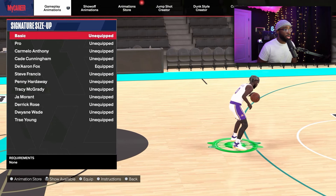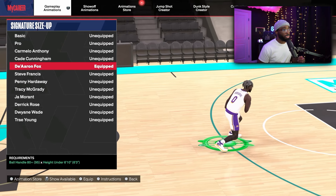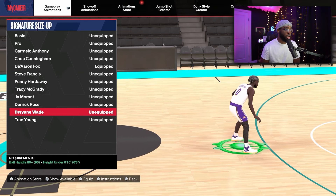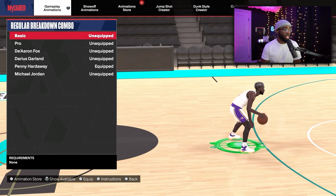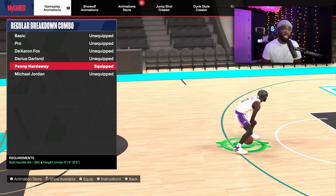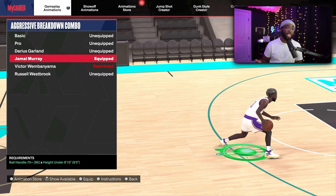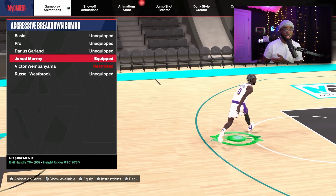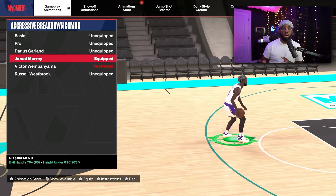For signature size up on tall builds, I use a few: De'Aaron Fox, Tracy McGrady — very smooth, great to combo with — or Dwyane Wade. All three are good throughout the year. For regular breakdown combo, a very good option is Penny Hardaway — all you need is 85 ball handle and it'll work under 6'10". For aggressive breakdown combo, Jamal Murray is pretty decent and you can chain it into other moves.